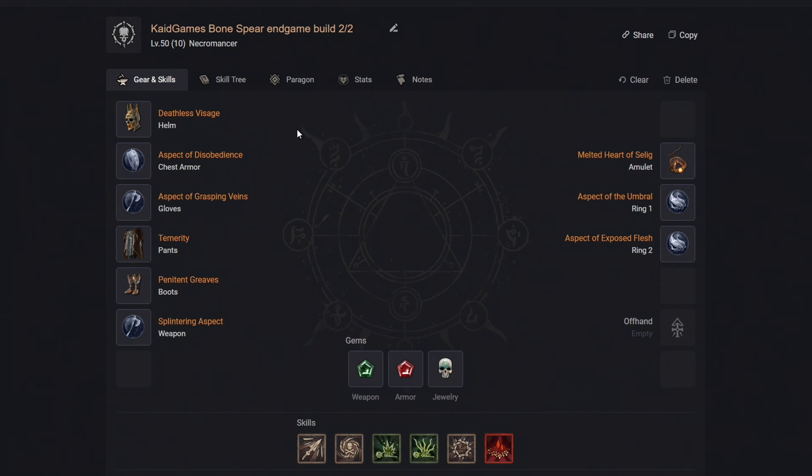As for your gear, if you're looking for the purely best of the best, here it is. We want to get the Deathless Visage Helmet and socket in the Ruby Gem. Then for the chest armor, get the Bone Wave Armor of the Disobedience and socket in 2 more Ruby Gems. Then for gloves, go with the Bone Wave Gauntlets of the Grasping Veins. Then for the pants, get the Temerity and socket in 2 more Ruby Gems. Then for boots, get the Penitent Greaves. Then for the amulet, go with the Melted Heart of Selig. Then for the first ring, get the Ring of the Umbral, and for the second one, get the Band of the Exposed Flesh. Finally, for your weapon, get the Splintering Two-Handed Sword. For your Specialization Upgrades, select the Skeletal Warriors category and upgrade Skirmishes to Sacrifice. Then for the Skeletal Mages, select the Colt and upgrade till Sacrifice. And finally, in the Golem's category, select Iron and upgrade Sacrifice.